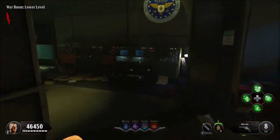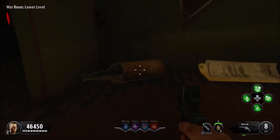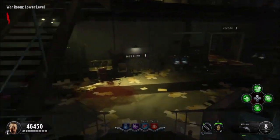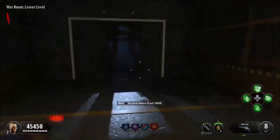Underneath this second desk — past the second desk right here — go prone, and there is the second vodka bottle right here. Now, the third one is going to be all the way down in the lab, so you're going to have to take yet another elevator.